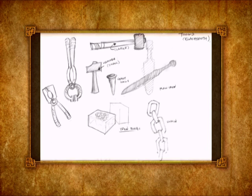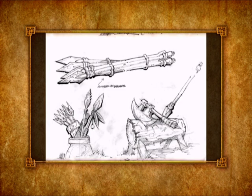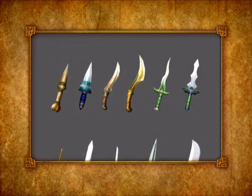A specific challenge we had with doing the items and weapons in the game was the progression of coolness factor from an item you get at level one to an item you get at level 60. We wanted to make sure to reward the player when they're playing, so even at level one we want them to feel epic and cool, and at level 60 we still want the same wow factor.